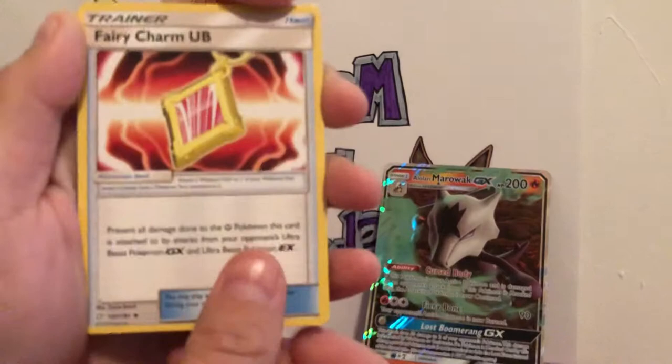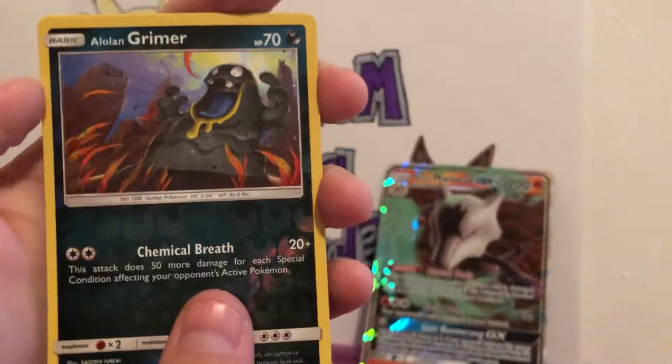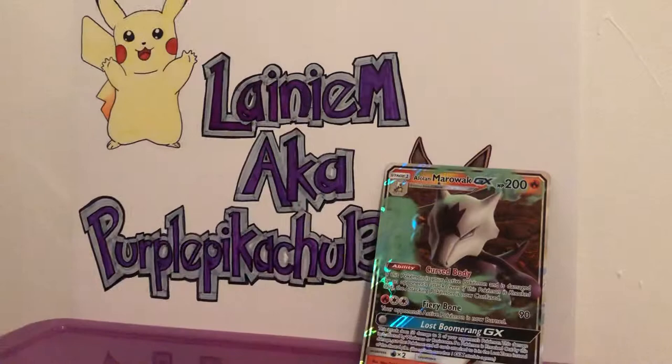We got Leaf Energy, Buff Padding for when you go rollerblading, Kabuto, Fairy Charm, an Emolga, a Mareep, a Vulpix, a Joltik, a Blitzle, and an Alolan Grimer looking very evil and devilish — Reverse Holo — and a Kabutops, rare non-holographic. Which is fine.